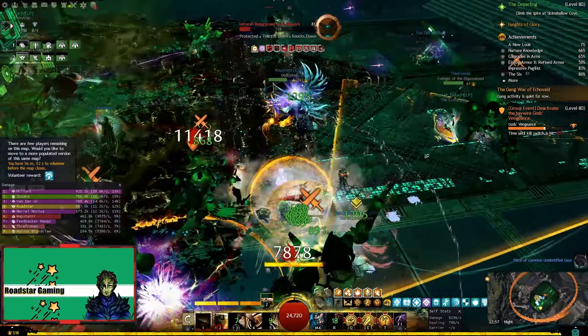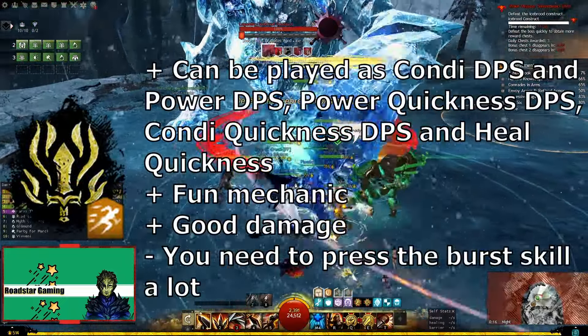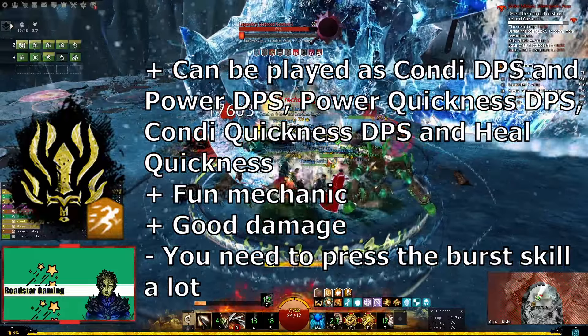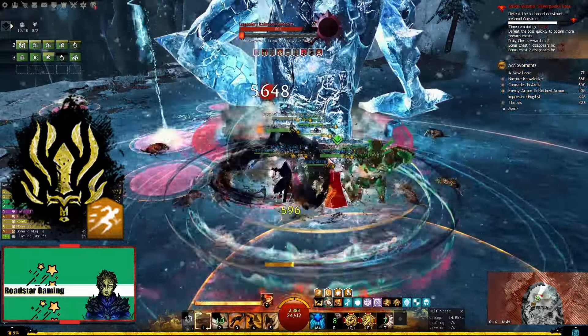Moving on to the first elite spec, we have the Berserker, which was added with Heart of Thorns as a pure DPS class. Things changed a bit last year and now the spec is also a support that can provide quickness — not just quickness DPS, you can also play as a heal quickness.